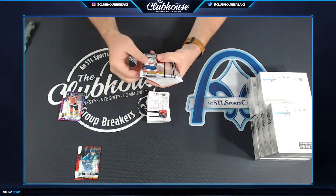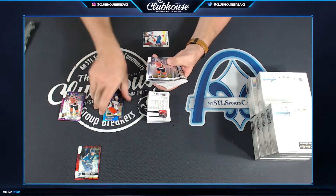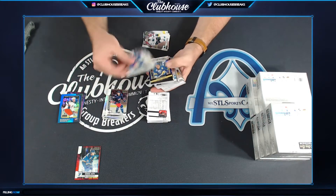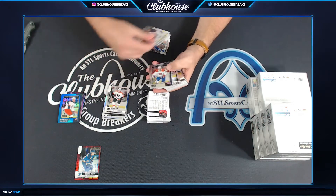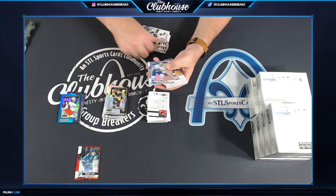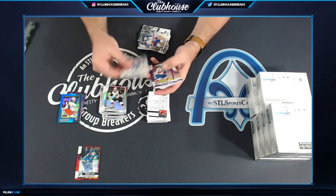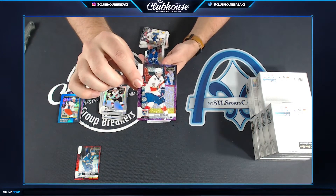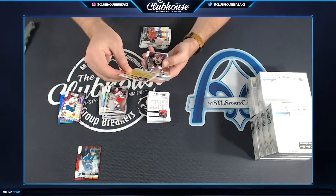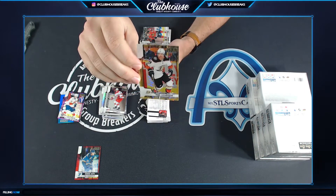All right, here we go — Box two. There's a Blue to 149, Pierre-Luc Dubois, rookie for Columbus. Aaron Ekblad for Florida, Violet Pixels. Here comes gold — Adam Anirik for the Ducks. John Bol, you got the gold! Seismic Gold to 50.